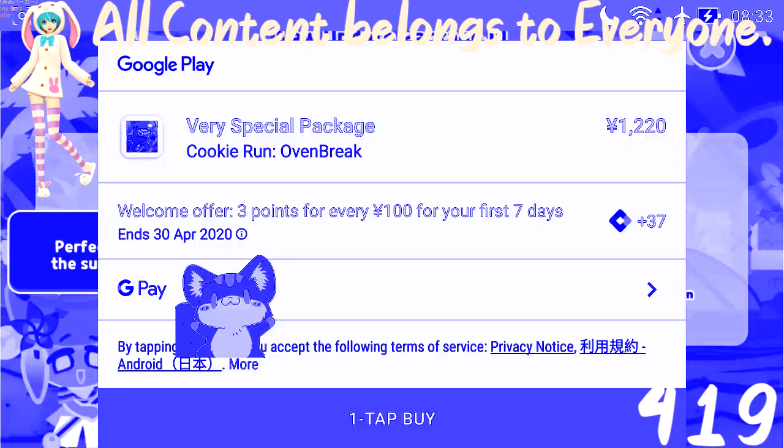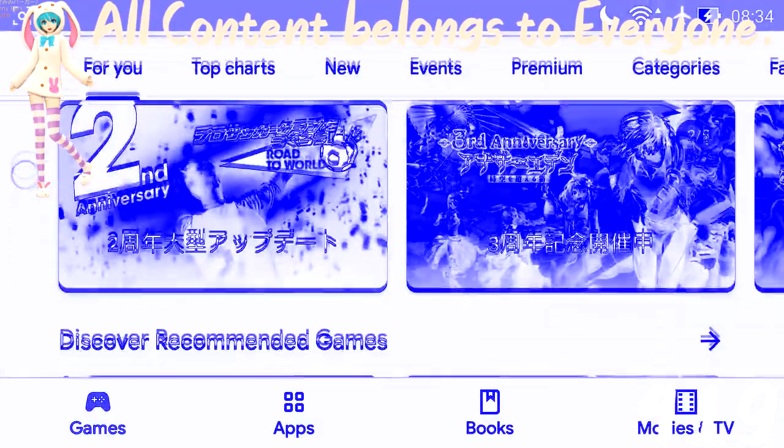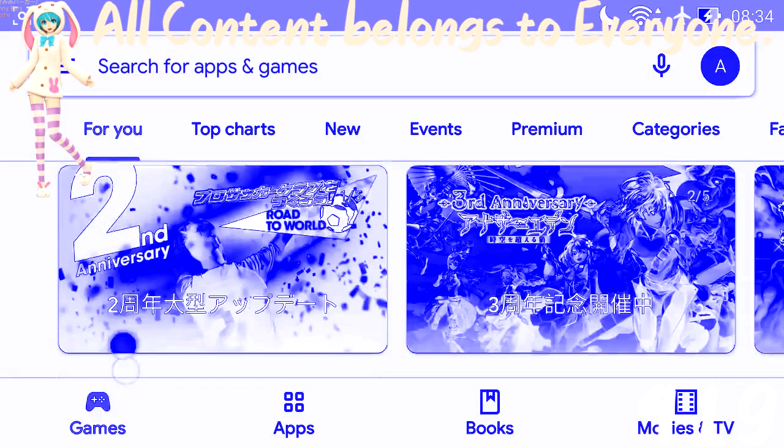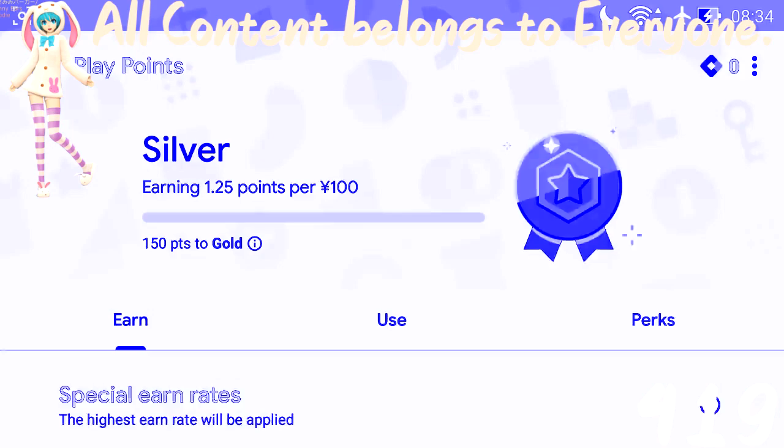You want to get over to the Google Play store - the Japanese store feels a little different, I don't know - but you want to get to the store and here it says Play Points down here. Now I have zero because I've never spent any money.